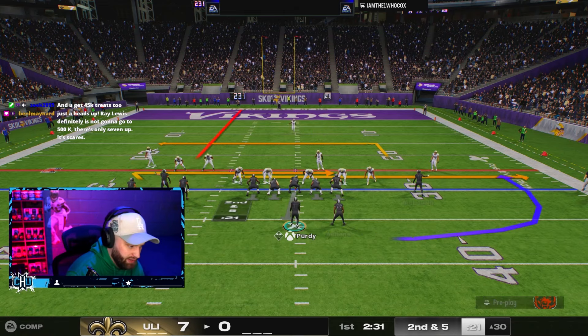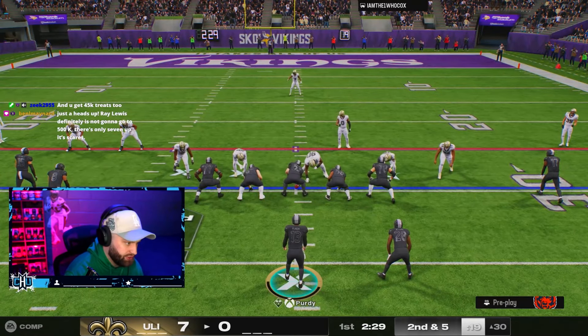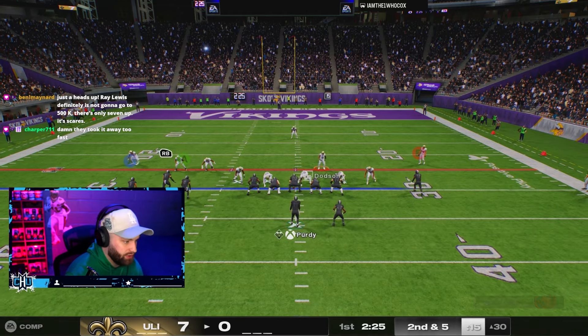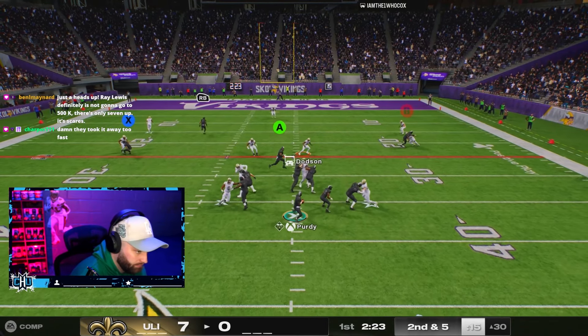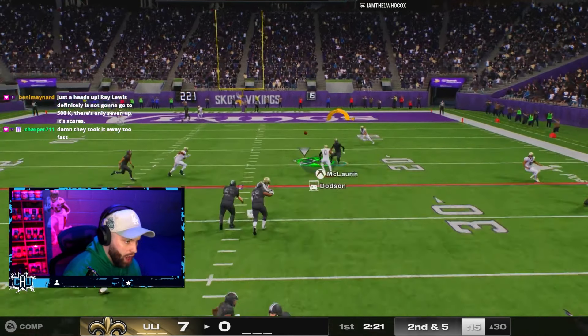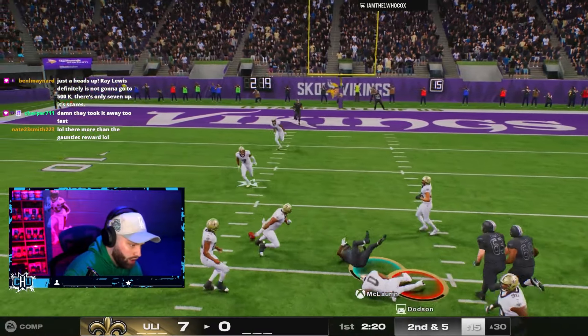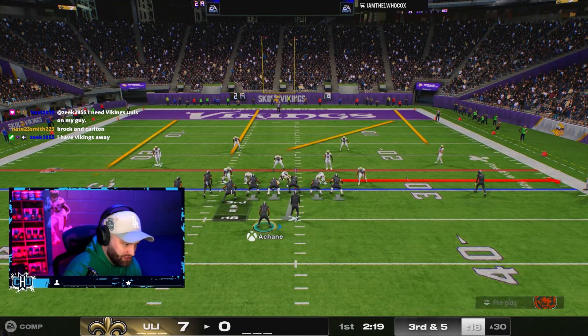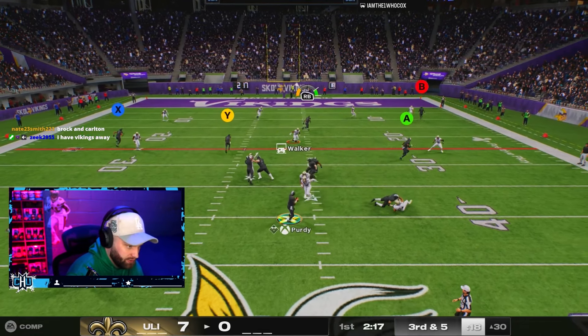Even if you miss the glitch, all the legends are dirt cheap — you can get Vince Lombardi and Fred Taylor for basically nothing. Terry McLaurin, get him off the field. The draft event is elite — you make crazy coins, but you gotta win obviously.